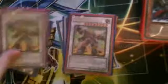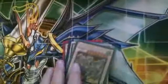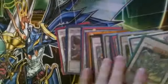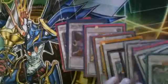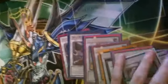Extra Deck time. You've got double Drill Warriors, Junk Warrior, double Junk Destroyers, Black Rose Dragon, Iron Chain Dragon, Red Dragon Archfiend, Scrap Archfiend, Nitro Warrior, Turbo Warrior, Android Psychic Shocktrooper, Brionac, and Stardust Dragon. Trying to finish this up — the last cards I need are probably another Stardust, another Black Rose, and maybe a Junk Archer or something. That's pretty much it — it's almost complete.